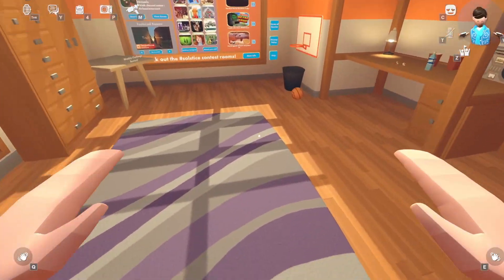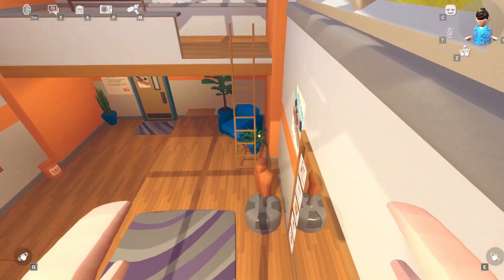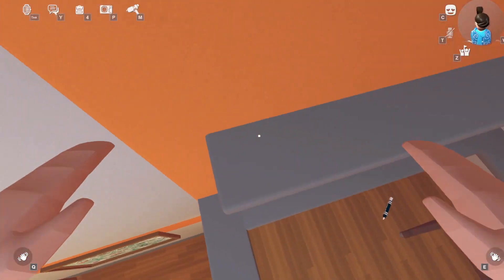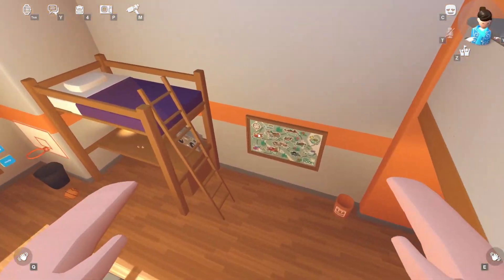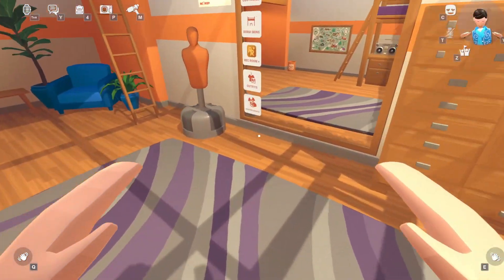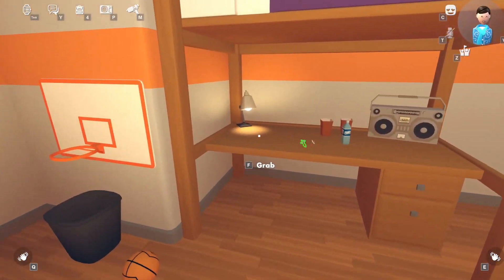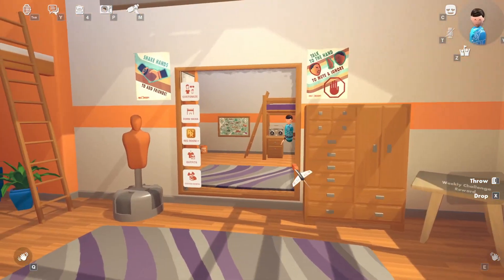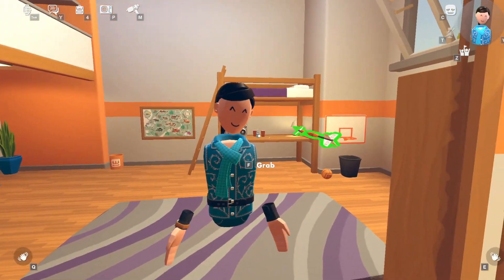So basically, your main account can only join public rooms for some reason, but you can join private rooms fine on an alt. I've already sent a support ticket to Rec Room and filed a bug report in their Discord, but I don't know what's going on — probably a server issue, I'm not sure.